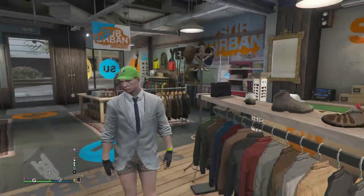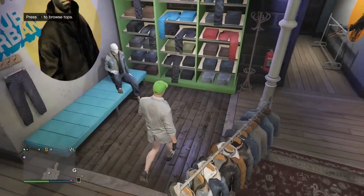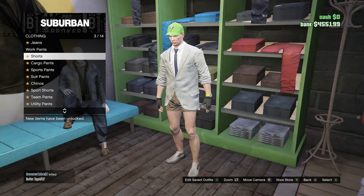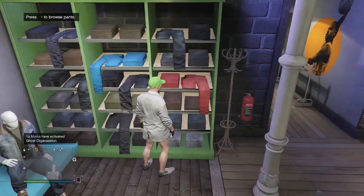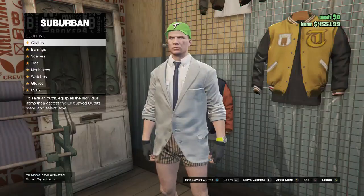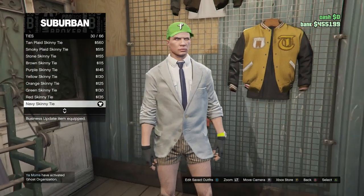Now I'm going to be showing you guys how to get the white joggers. You guys are basically just going to have to change your shorts and get another accessory. Walk over to your pants, scroll down to shorts on slot 3, and buy the tan striped boxer shorts on slot 10. After you guys buy the shorts, walk over to your accessories, scroll down to ties, and buy the navy skinny tie on slot 30.